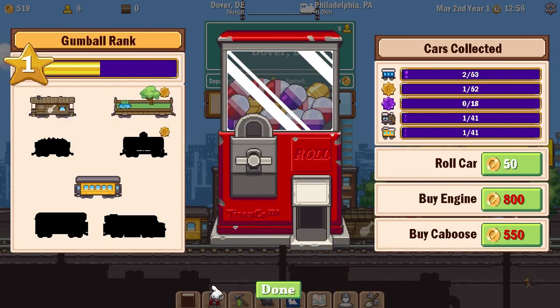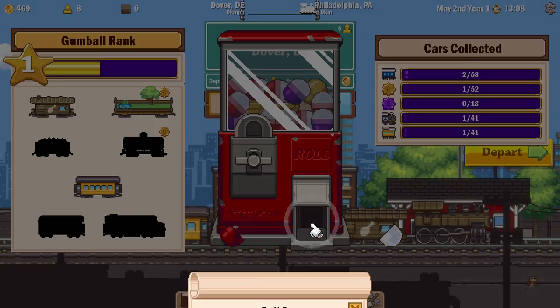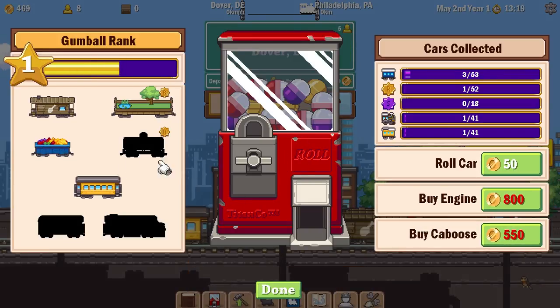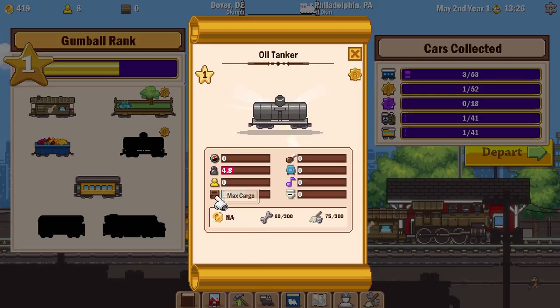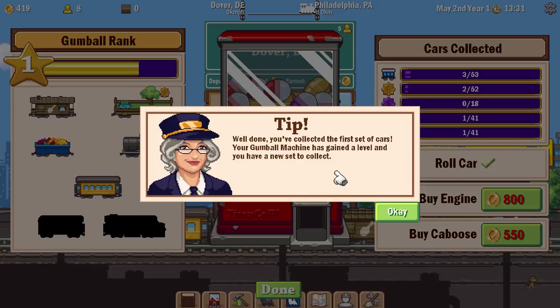How about if we roll for a car? Fruit car! Okay — not sure. Oh, alright, that increases our max cargo. Interesting. How about another one? Oil tanker! Whoa — 12 cargo! Well done! You've collected the first set of cars! Your gumball machine has gained a level and you have a new set to collect.